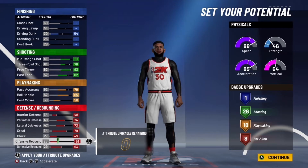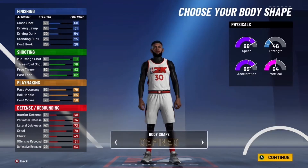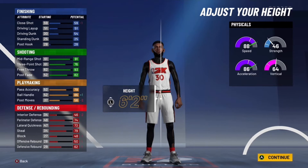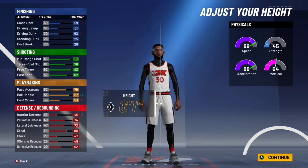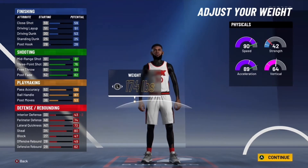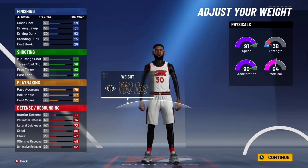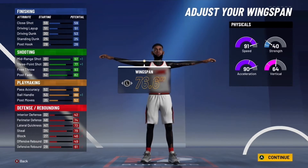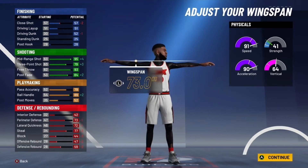You'll have 8 defensive badges, so it's 26 shooting, 18 playmaking, and 8 defensive badges for a total of 53 badges. Go with 6'1" on the height because you get a better ball handle and other stats. For weight, you want to go down — put it to 165 so you get that 90 acceleration.